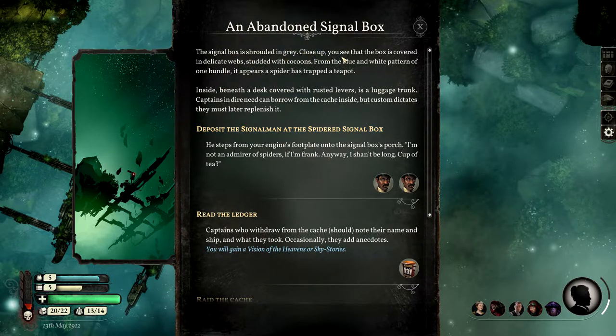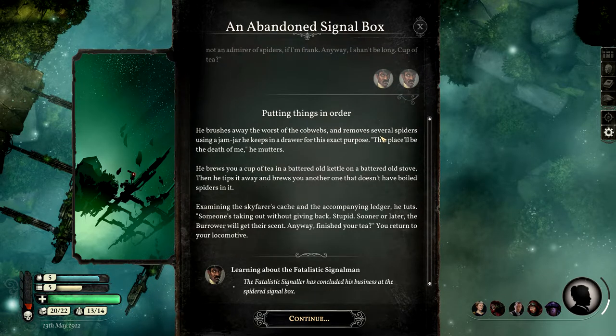The signal box is shrouded in grey. Close up you see that the box is covered in delicate webs studded with cocoons. From the blue and white pattern of one bundle it appears a spider has trapped a teapot. Inside beneath a desk covered with rusted levers is a luggage trunk - captains in dire need can borrow from the cash inside, but custom dictates they must later replenish it. We can deposit the signalman at the spidered signal box. He steps onto the signal box's porch and says he's not an admirer of spiders. He brushes away the worst of the cobwebs, removes several spiders using a jam jar he keeps for this exact purpose, and brews a cup of tea - then tips it away and brews another that doesn't have boiled spiders in it. Examining the skyfarer's cash and ledger he tuts: someone's taking out without giving back.